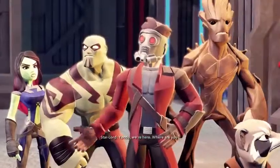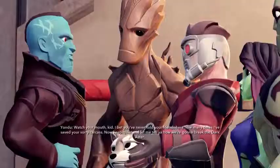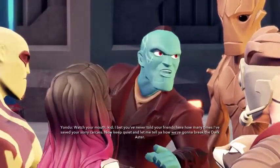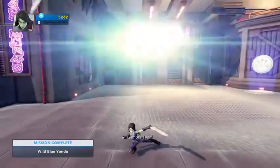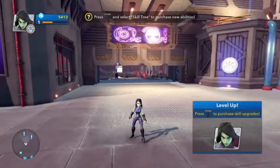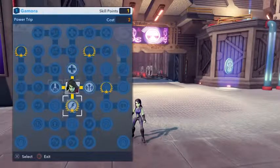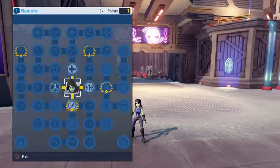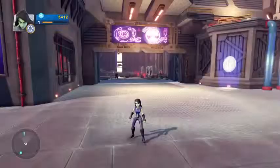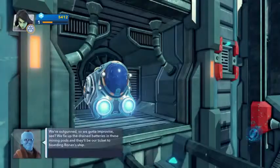Yondu, we're here. Where are you? 'You always did know how to make an entrance. Watch your mouth, kid. I bet you'd never told your friends how many times I've saved your sorry carcass. Now keep quiet and let me tell you how we're going to break the Dark Aster.' Gamora wins because she surfed her way straight to Yondu's blue face. We get some upgrades for her - I think we'll give her Power Trip and save for her special. Let's go talk to Yondu and get our next objective.